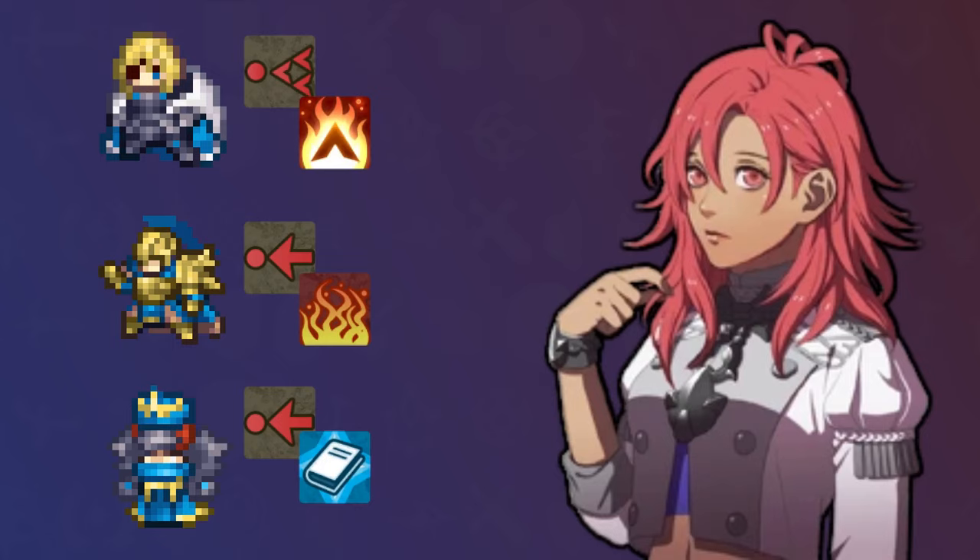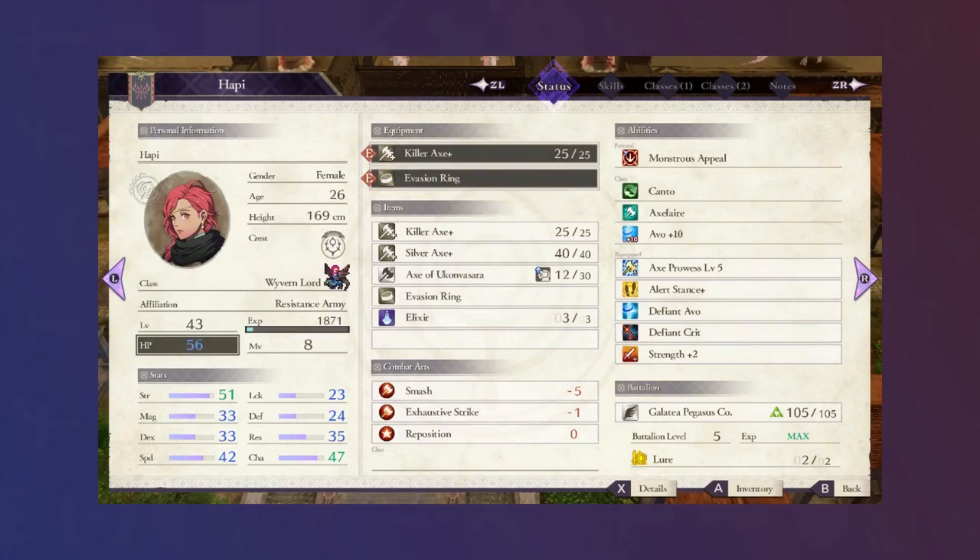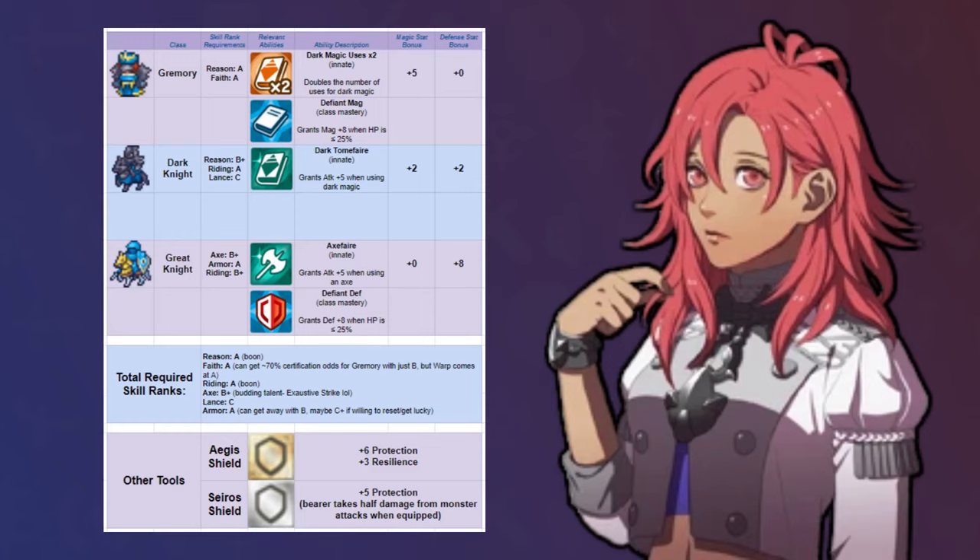Many enemy phase builds rely on killing their target before they get a chance to attack, which has its issues when monsters are put in the mix, with their high HP and damage-reducing barriers. One build that can avoid this issue is a Dodge Tank, which I actually have done with Hapi before as a Wyvern Lord, but this had the downsides of losing spell access and spending her player phase action to activate Alert Stance Plus. And so I present to you an alternative.